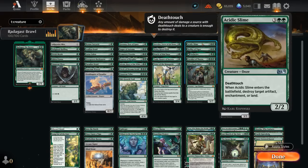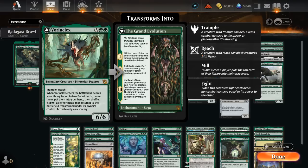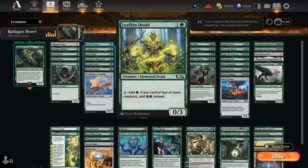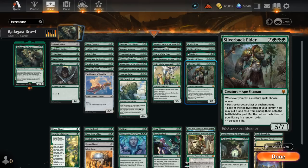At five mana: Acidic Slime, a recent Arena addition, can destroy artifacts, enchantments, or lands when it enters. Defiler of Vigor discounts our green permanents at the cost of some life and can give +1/+1 counters to the whole team. Vorinclex can find two forests when it enters as a 6/6 Phyrexian Praetor with a unique creature type. Cavalier of Thorns helps ramp when it enters by finding a land, and gets something back from the graveyard when it dies — though as an elemental it shares a type with Leafkin Druid. And Silverback Elder is a 5/7 Ape Shaman with useful abilities whenever we cast a creature spell.